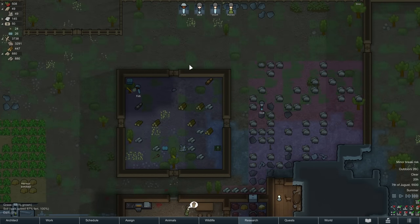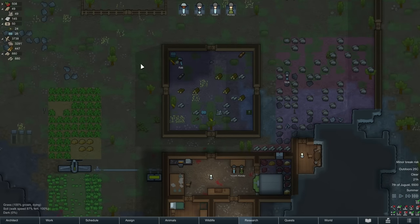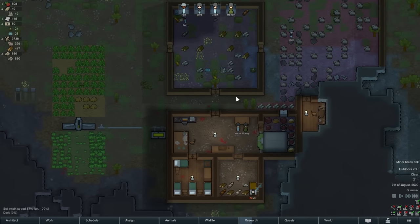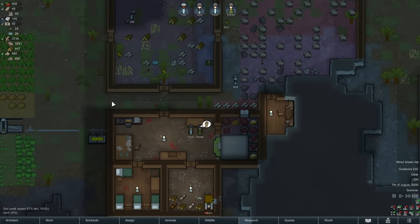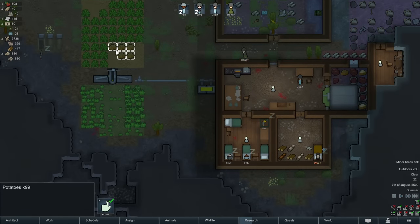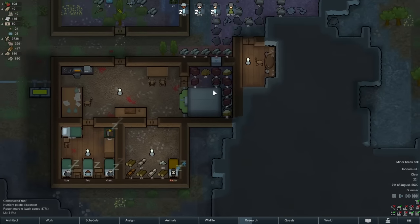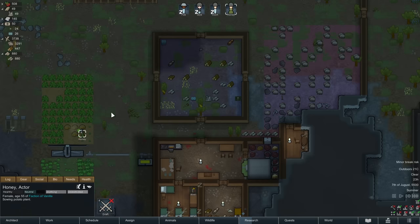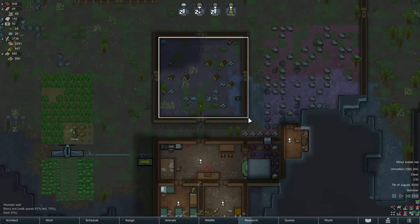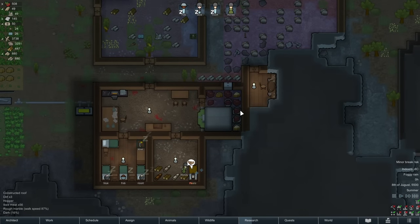We don't have a roof over our new stockpile yet, but that is happening now. We needed a lot more space to store things, so I'm happy we've got that going on. We're going to have to expand our freezer relatively soon as well, because we've got some potatoes ready to be stored up. There's a little bit of room in here but not much, and our excess food will get stored in our stockpile — but this is not refrigerated, so eventually it will rot and spoil.